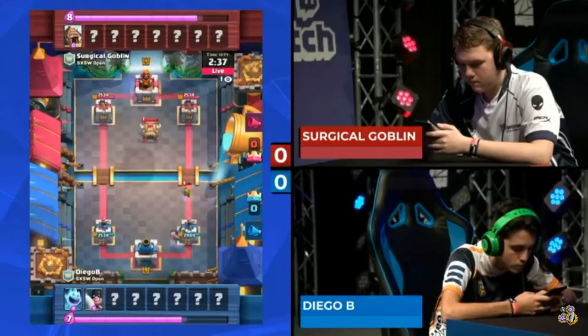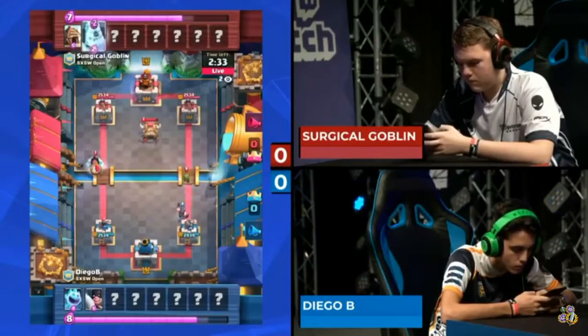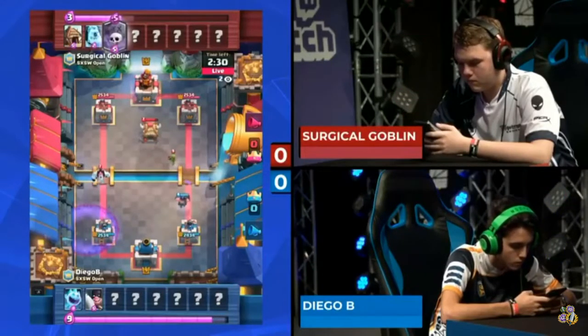That is the goblin. Speaking of goblins, we've got a goblin hut here in the center from Surge. He's going to be getting a little bit of chip damage after the right side, but he's going to go hard on a left side attack immediately.